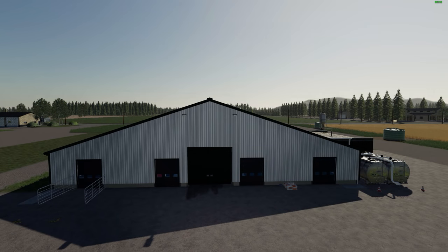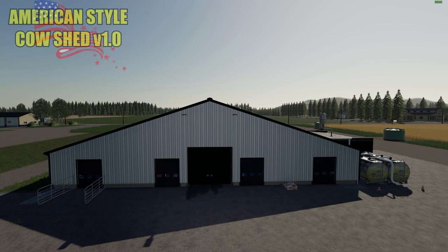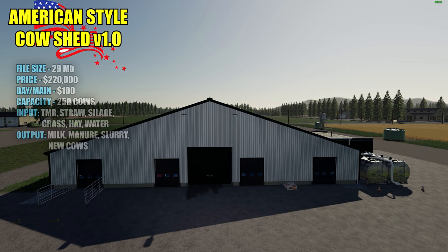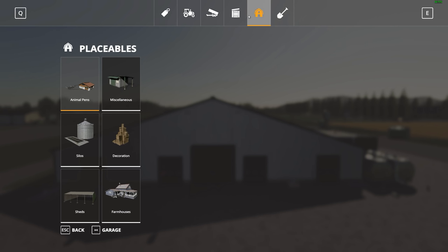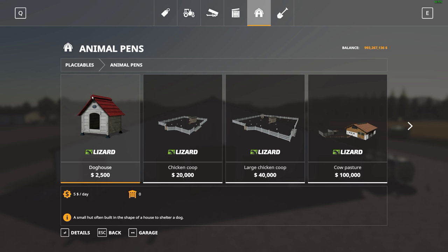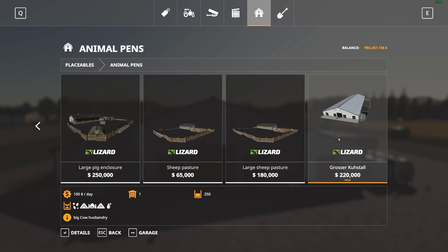This is the American style cow shed version 1.0. The file size is 29 megabytes. Price in the shop to purchase is $220,000 with a $100 a day upkeep. Capacity is 250 cows. You can fill it up with five different resources to feed your cows: TMR (total mix ration), hay, silage, grass, and water. In the shop it's located under placeables, under animal pens — all the way to the end. There it is: $220,000, holds 250 cattle.